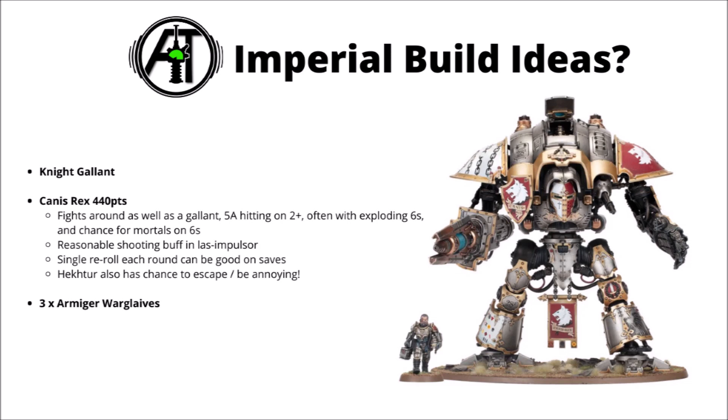Canis Rex is a really interesting choice at 440 points - he isn't going to miss any relics as he can't take them anyway. He fights almost as well as a Gallant, with 5 attacks hitting on 2s, often with exploding 6s against non-Imperium things, and a chance for mortal wounds on 6s. Over the Gallant, he's got a decent increase in shooting with the Laz Impulsor. Combining that with essentially Gallant melee makes him very powerful. He's also got a single re-roll each round for some nice durability, and Sir Hexa can get out when the knight is slain, giving you a small annoying unit to screen or deny some kill points.